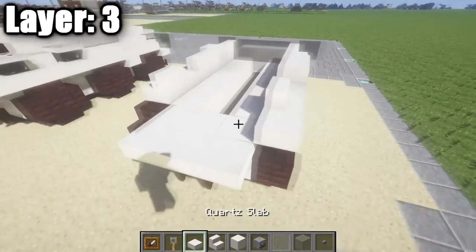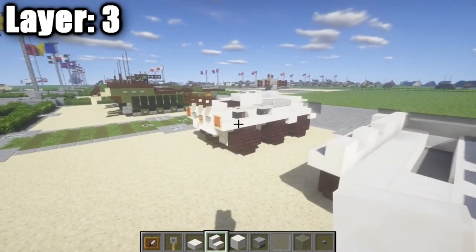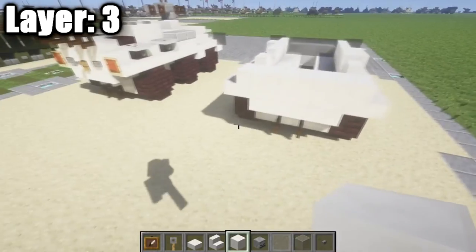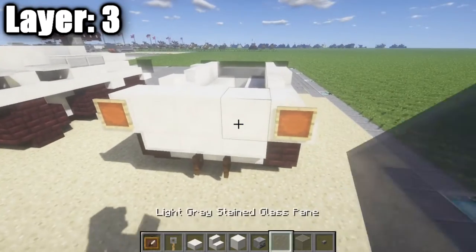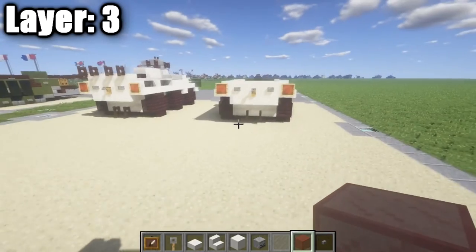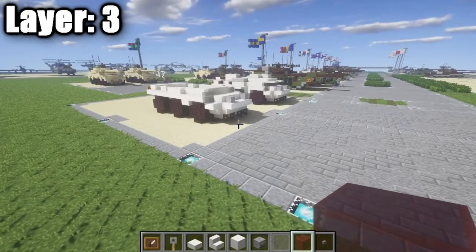Continue with another quartz half slab and another quartz stair on each side — those half slabs create the little viewing slits where passengers sit. In between those stairs, place a row of three quartz full blocks. Then place an item frame on either side, a stone button, and a tripwire hook in the center. Place red stained glass in those item frames to form the brake lights. That completes layer three.